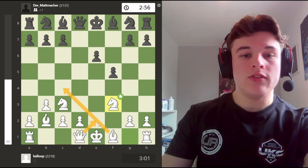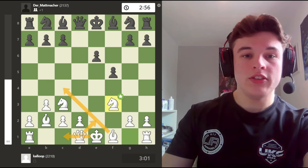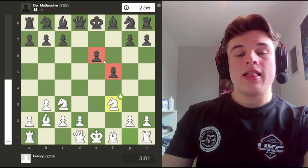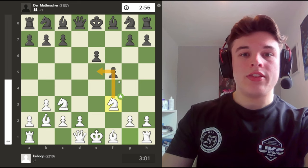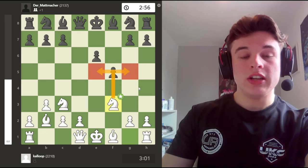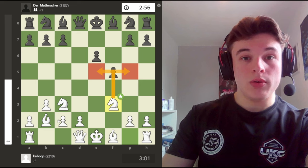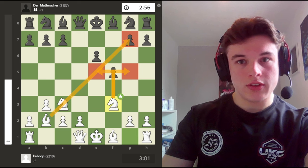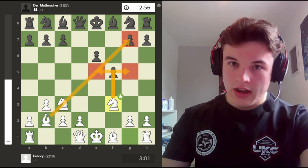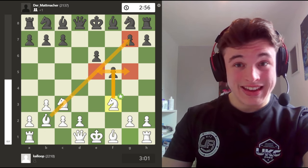One of the big problems for black is the fact that he can't push e5 very easily. You're going to play moves like Bc4, Qe2, castle queenside, Re1, Rf1. These pawns are very weak - e6 in particular - and the knight can make use of these weak dark squares to get into the opponent's territory. Not to mention the bishop becoming unleashed on this long diagonal at some point.